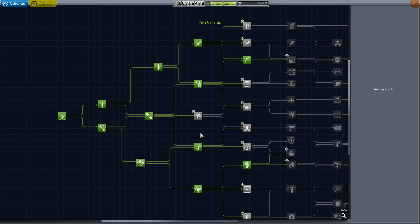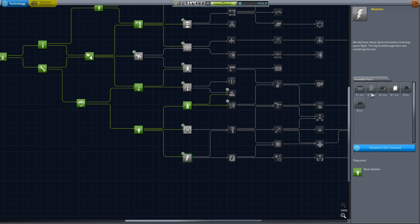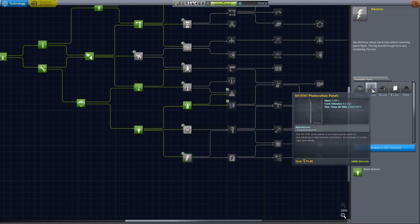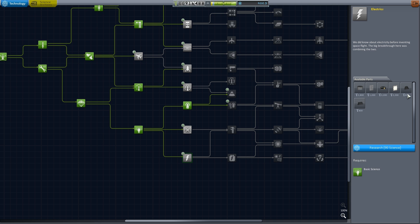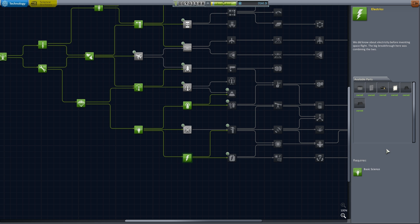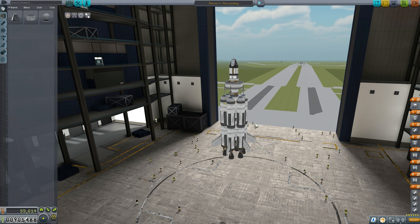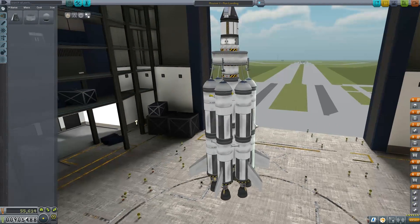We're going to pop into the Research and Development Centre now and just unlock the electrics. This is going to unlock our first set of solar panels as well as some lights that we can attach — it's going to help us with landing. We'll purchase those, and we'll leave our 396.5 science here and jump in to modify our vessel from mission 7.